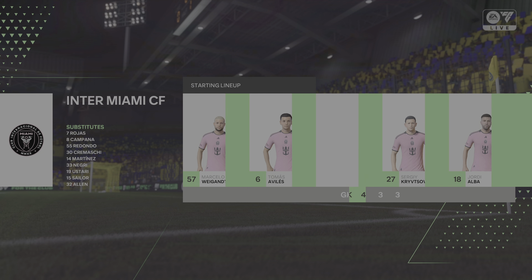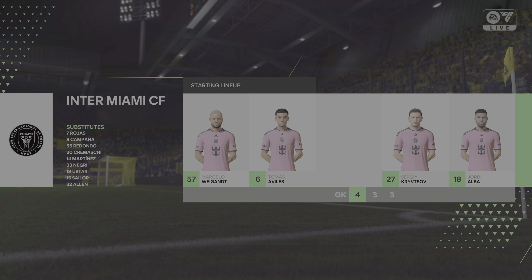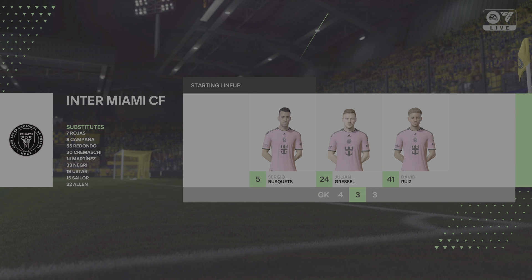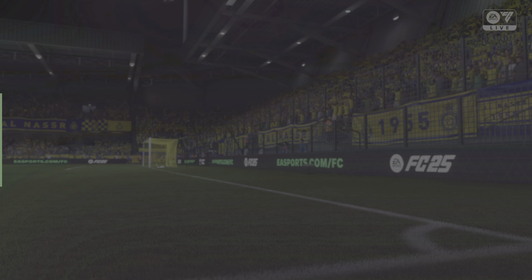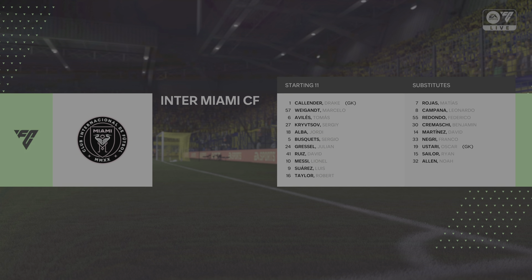This is the visitors' team for today. They're playing a 4-3-3 — one central striker with the wingers providing the width, a quite narrow three in midfield, and then a back four where the full backs are going to be expected to get up and down those flanks.